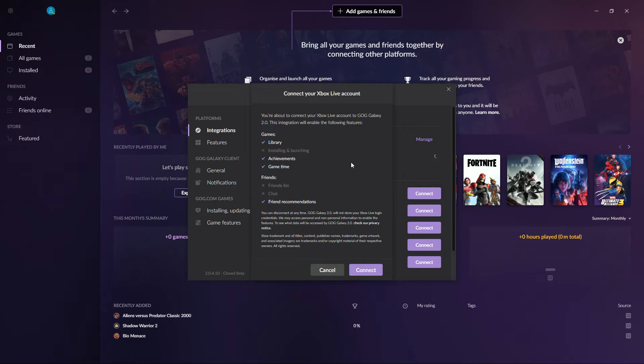It's worth mentioning that through your Xbox Live account, it will not allow you to do any installing or launching. I'm assuming if you have the Xbox Live Game Pass you probably can't install or launch games — that seems really weird. It does have your library though so I'm confused. It also says you do not have access to your friends list or chat, which kind of blows because I have quite a few friends on Xbox Live and I was hoping to merge and integrate all platforms on one dealio.